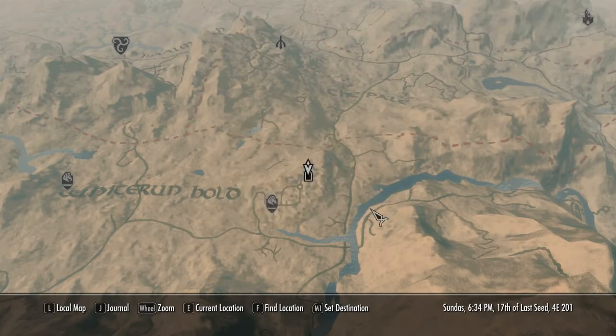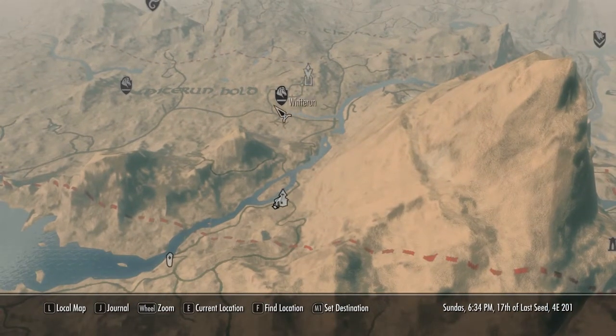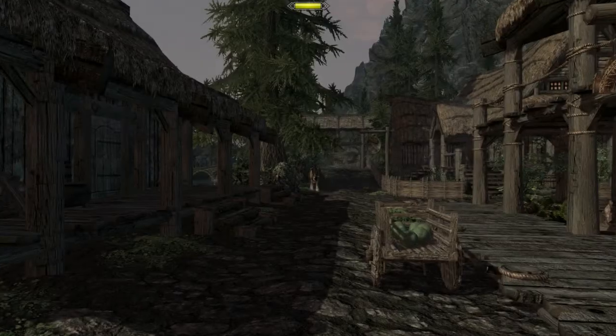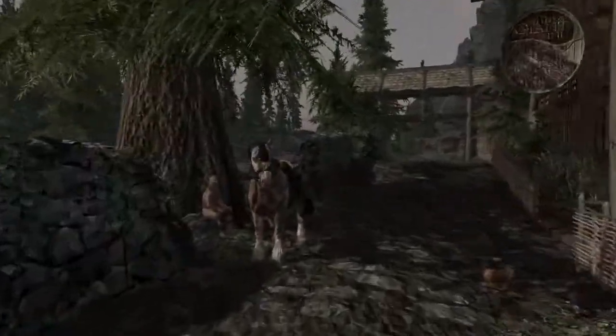They told us where Whiterun is, so now about maps. We are gonna head right over there, which means we're gonna go through Whiterun, so we need to go to Whiterun first. Let's place a marker there. Now we are going to take the trail. I wish we really had a horse — having a horse is so much nicer for hiking like this.